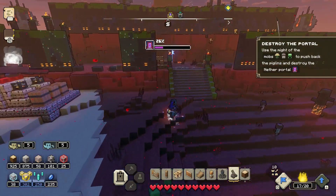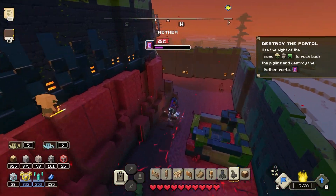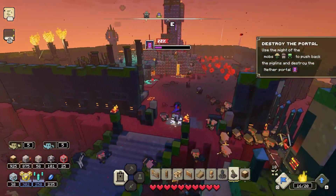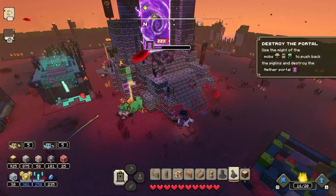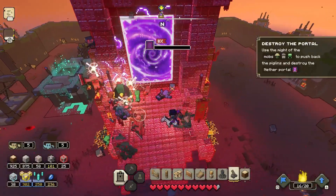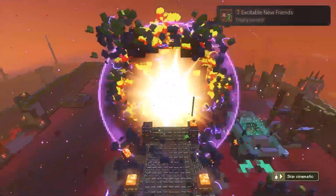I walk past all the remaining enemies on the right side, making sure my creepers don't get exploded by them. I head up and put the creepers directly on the main base — you can see them all climbing up the wall, an army of creepers. The alliance is forged and we're now united as one, and your trophy should appear in the top right corner. See you guys in the next one!